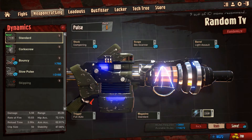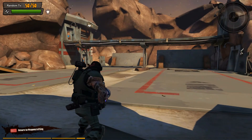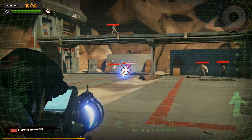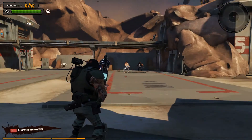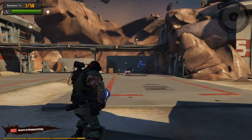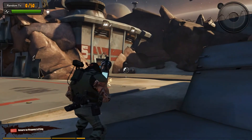Here you can also test out your guns in the test facility within the game. So let's go ahead and test this gun out. Got my character here. It's a very powerful gun. This place is just to show you how powerful your gun is or how it would do in the battlefield.